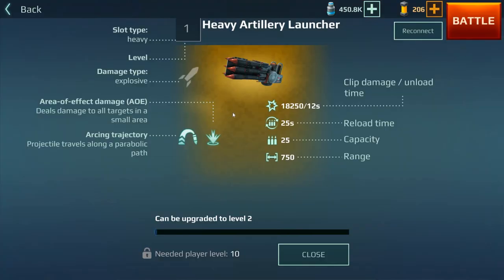The heavy artillery launcher has an arching trajectory. In my opinion, it's perfect to equip on a brontosaur — you can park him behind a wall and just arch shells, providing cover fire for your teammates. Look at that range: 750. The damage isn't super high, but it has area-of-effect damage, potentially affecting quite a few dinosaurs at once. The reload time is a bit heavy, so mix it up if you can.